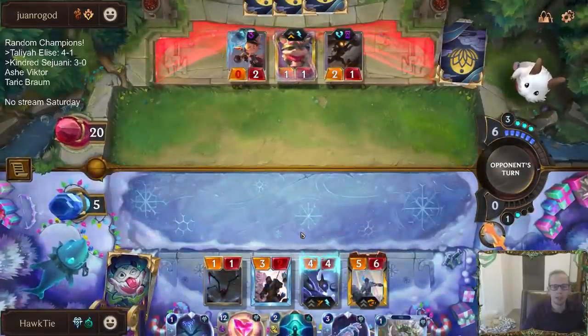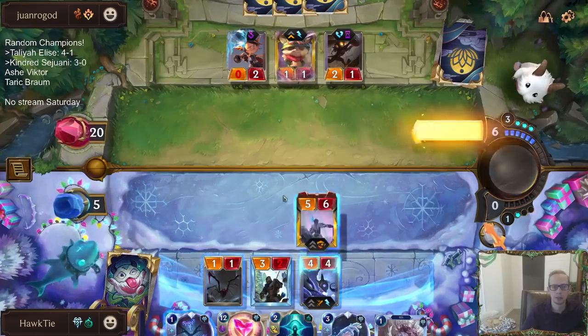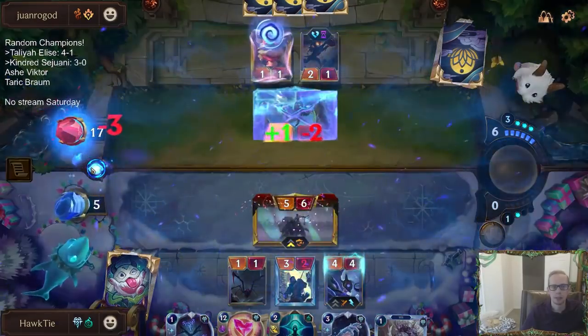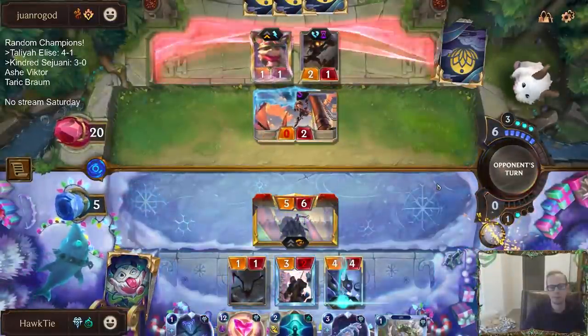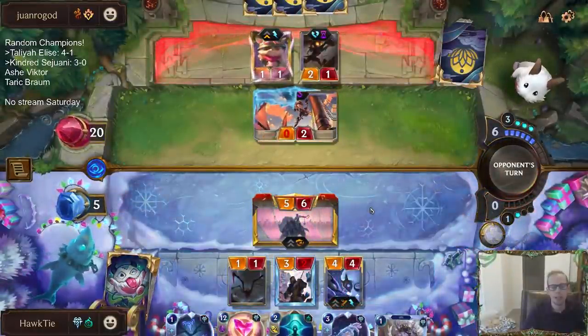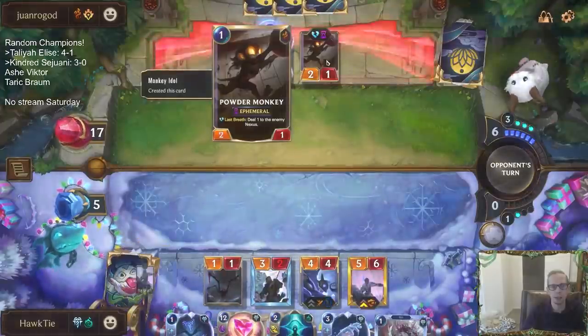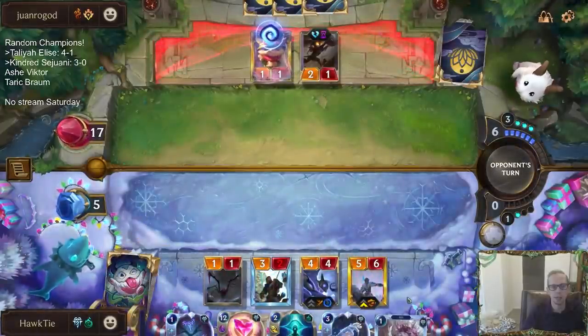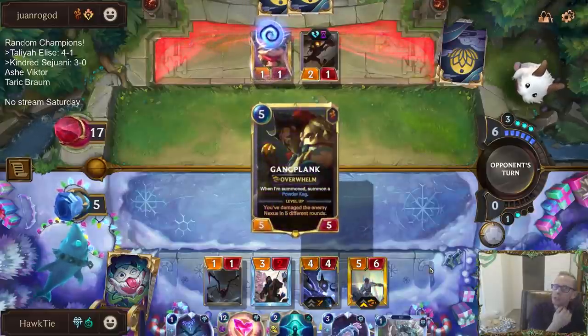Basically all they've got to do is play a Gangplank and it's probably over. So we do that — we mark Teemo. I could attack with Kindred but there's not really any point. They've lost Powder Monkey, we take one and we're going to take one anyway — not really a reason to attack or not attack.